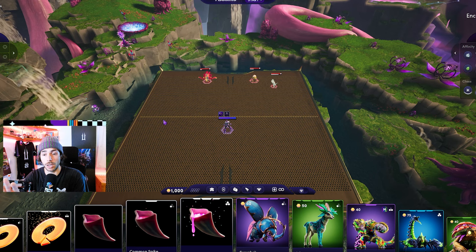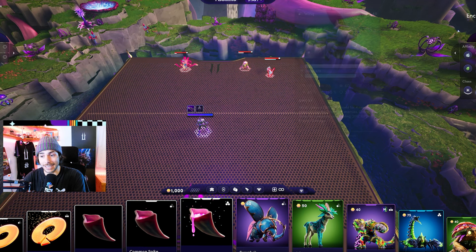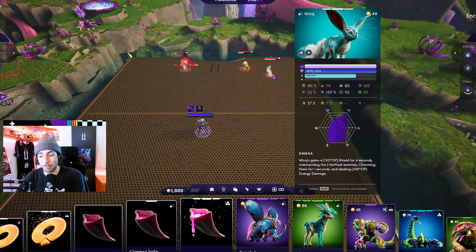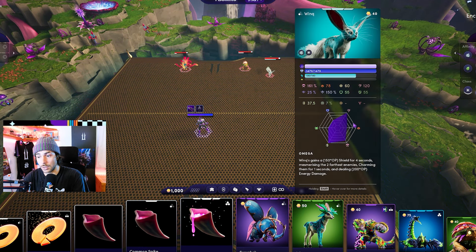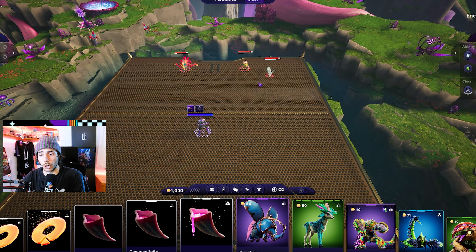Tip number two: if you are about to fight Illuvials to then capture them, before fighting them you want to check out their stats. You want to right-click them, press shift, and you can see the stats. This Wink is pretty good — I'm also in a stage one encounter, so a tier three Illuvial is pretty good expected value. I can get a lot of money back from my run here. With good stats, I'm going to go for it.